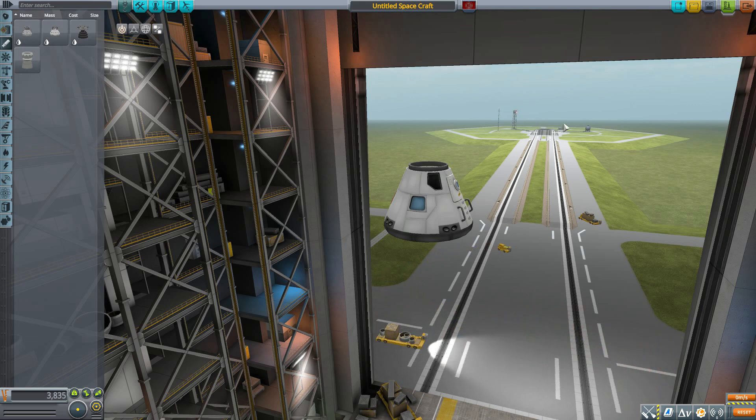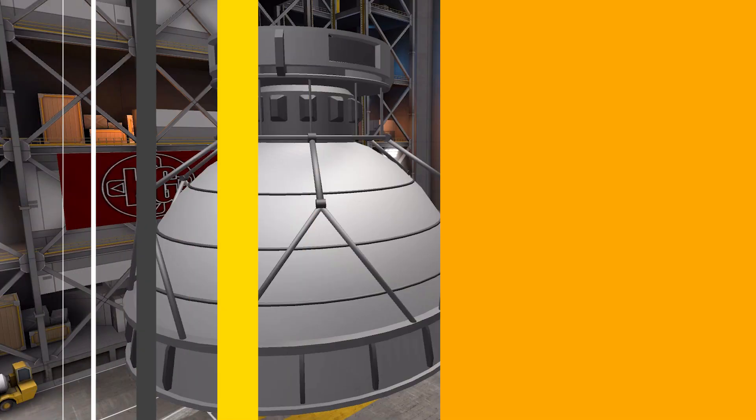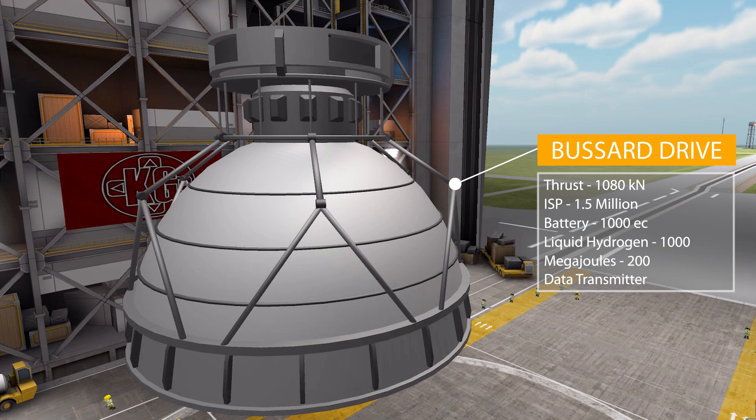With that out of the way, let's look at the first engine: the Bussard Drive. It's a glorious and massive engine producing 1,080 kilonewtons of thrust in vacuum, with an Isp of 1.5 million in vacuum, using liquid hydrogen as its propellant. It also has a battery holding 1,000 electric charge, a fuel tank holding 1,000 liquid hydrogen, a megajoule battery holding 200 megajoules, and for some reason also includes a data transmitter.